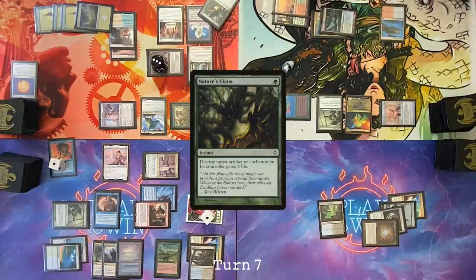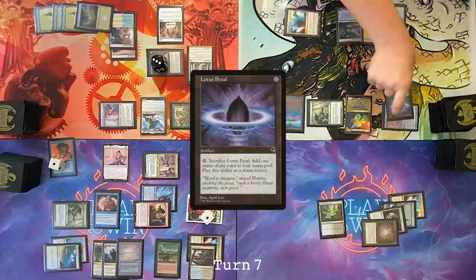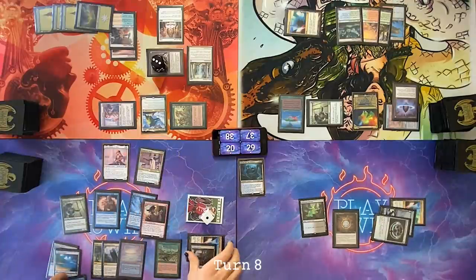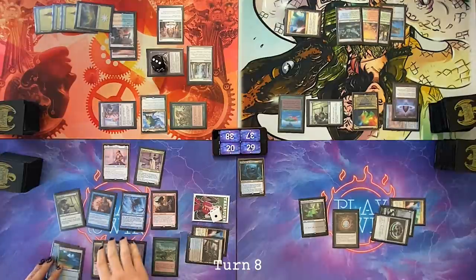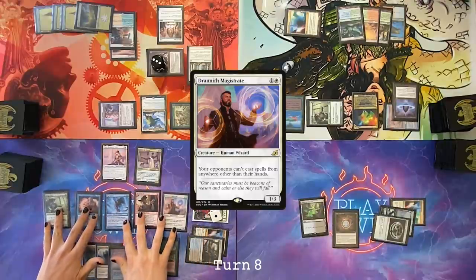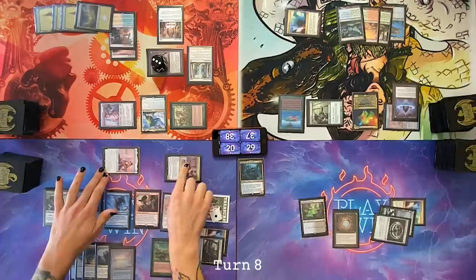Untap. Upkeep, tap three and draw. Play Lotus Petal. Pass. Tangle Wire. Draw for turn. Pass the turn. After I untap, Force of Will removes all the final counters and fizzles. Tap three things for Tangle Wire. Draw step — Carpet of Flowers, you still have two islands? Make two white mana. Throw down a Drannith Magistrate, a 4-6 at Tyler and a 2-2 Tymna at Cameron.